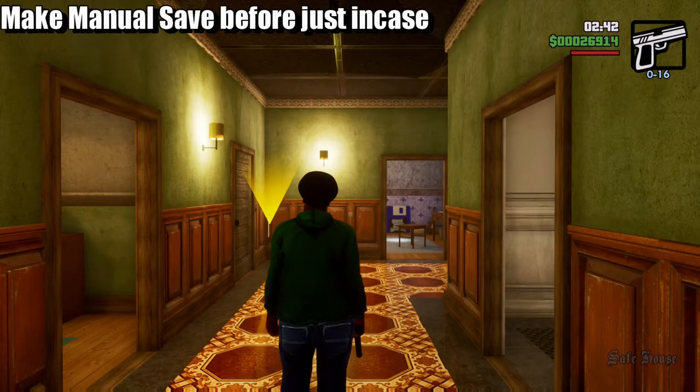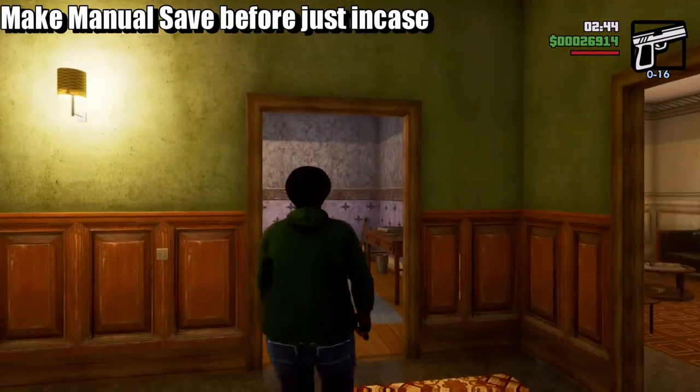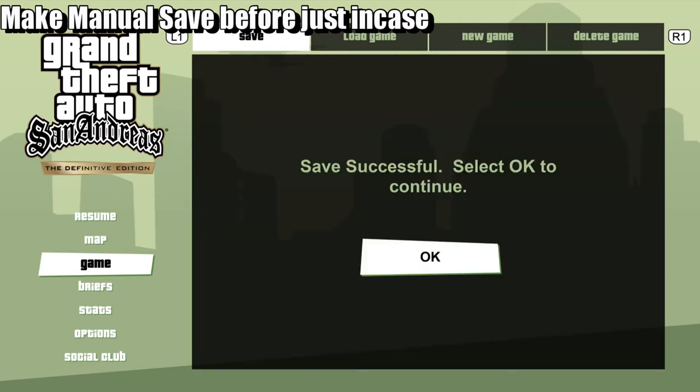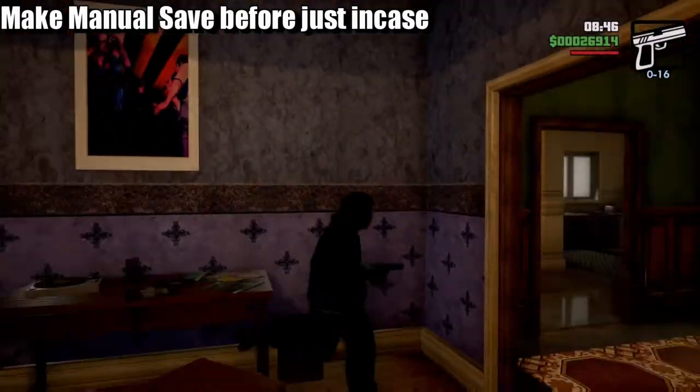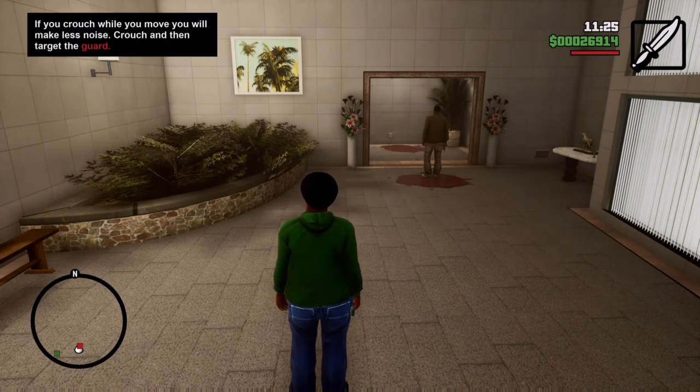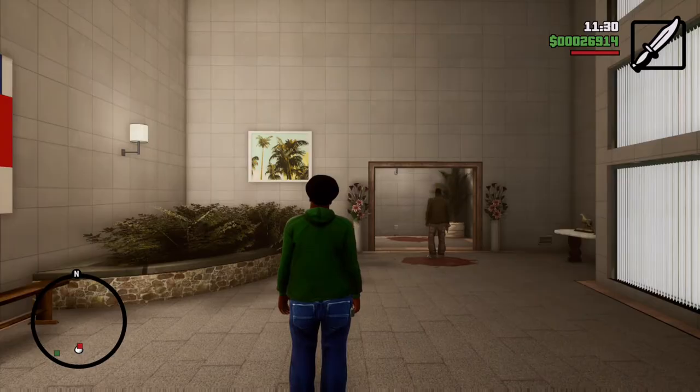You're going to head over to your apartment, house, building — whatever — and go and save. Create a manual save before doing this particular mission. Once you have entered the mansion, you automatically get a knife, and once you get the knife you can start doing the stealth kills.